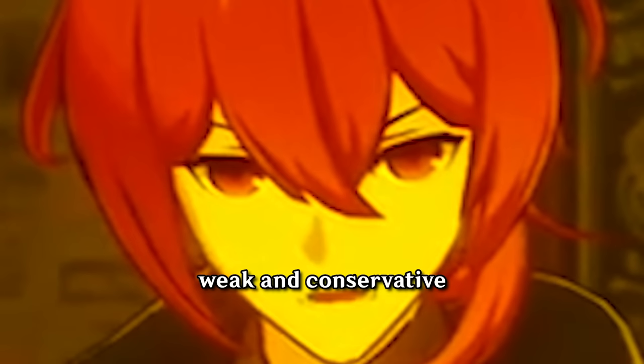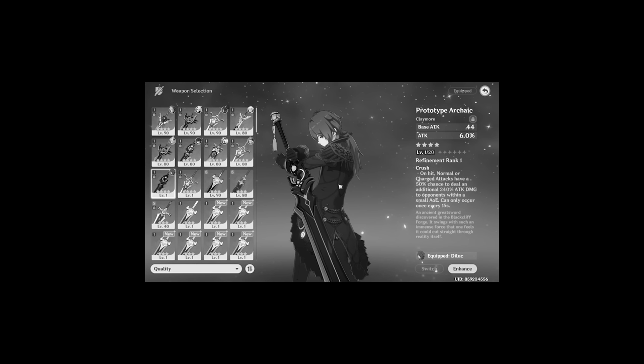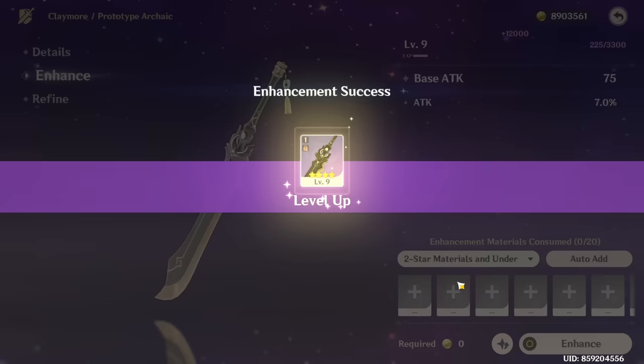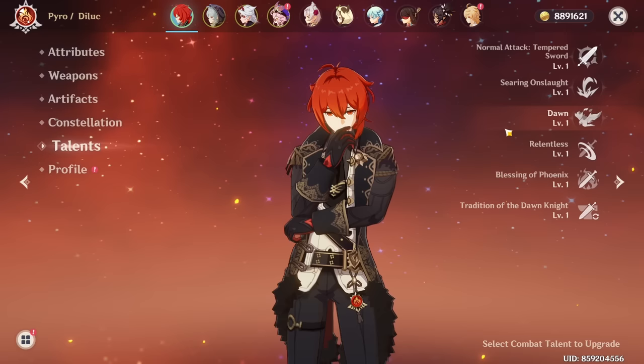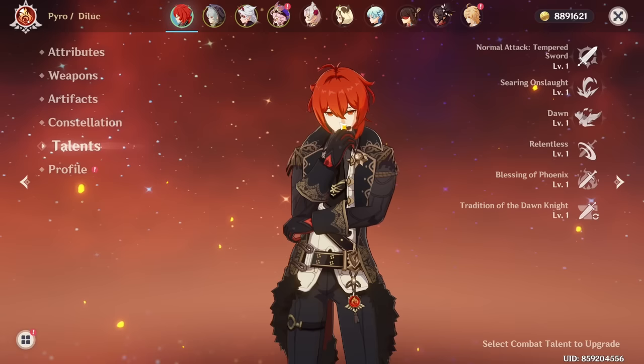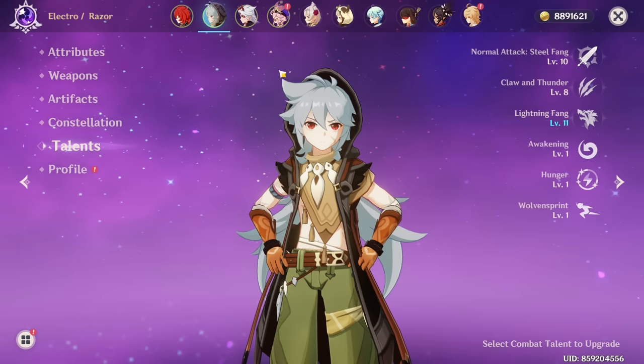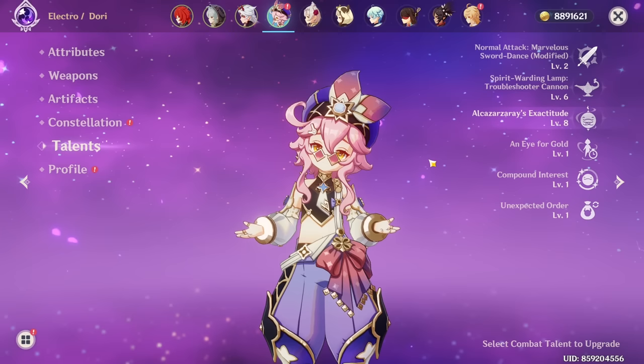I just assume he uses four piece Crimson Witch and yeah, four piece Crimson Witch. I just want to go over this because I did spend about three million mora on recording to upgrade talents. We have 10, 8, 11 - so it's like 10, 8, 8. For the main DPS it's 268 since the Q does increase a bit of energy recharge.